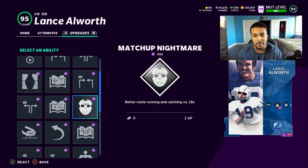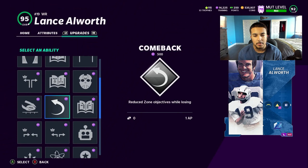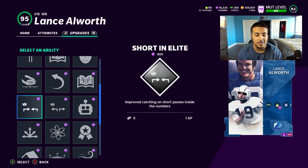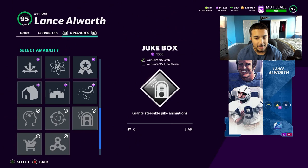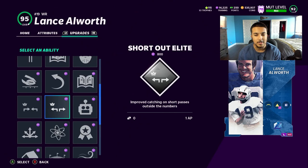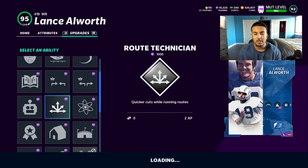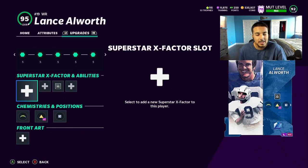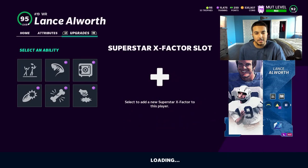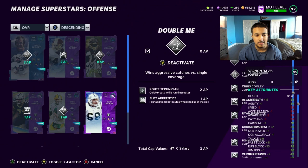Looking at his chems: he gets Return Man — don't really care about that — Mid-In/Mid-Out, Slot Apprentice, Matchup Nightmare which is very interesting, Wide Receiver Apprentice, Deep Out Elite, Comeback, Outside Apprentice, and Acrobatic for 3 AP which is a lot. He also has Route Tech. He's very close to Playmaker — I think he has 93 awareness. I was sure this card would get it but hopefully next week we get a Playmaker. The meta for receivers right now is Apprentice and Route Tech.